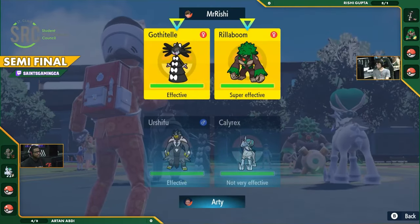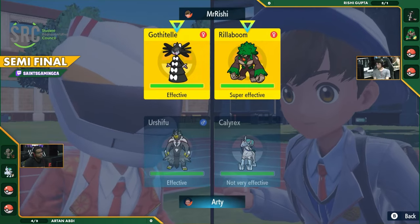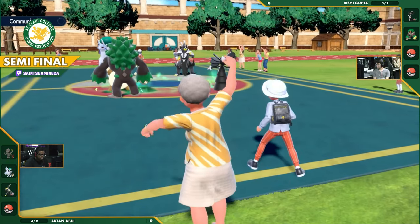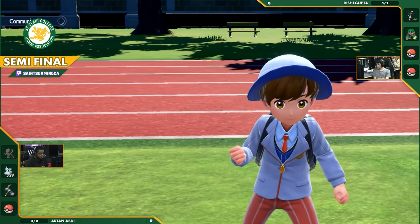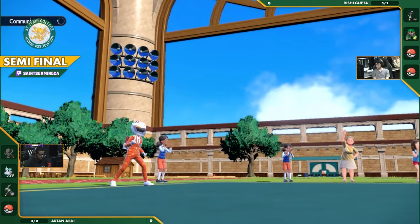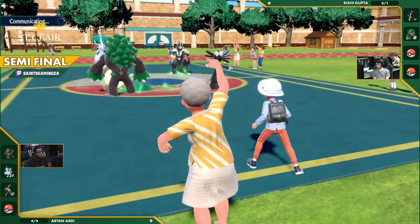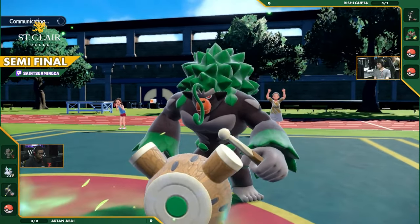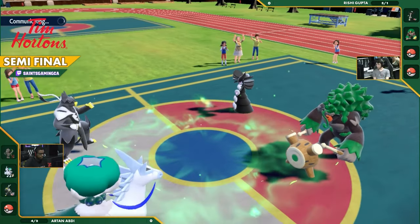R10 made a really risky play there, trying to force the Trick Room through against the Gothitelle, and he'll have to learn to adapt. I don't know if he's played against this Gothitelle team earlier today, but now he's starting to learn some of the pitfalls. Gothitelle is such a flexible Pokemon, capable of pressuring a lot of different team types. Shadow Tag is such a unique ability that really changes the dynamic of VGC.